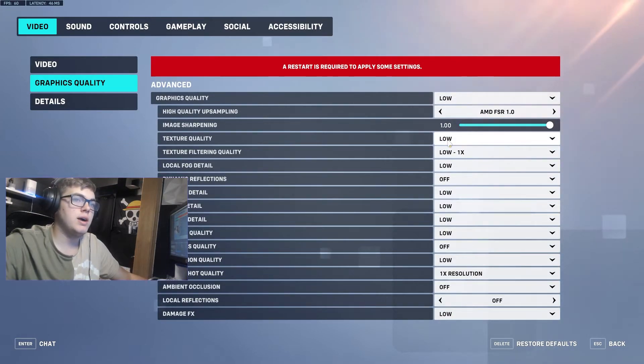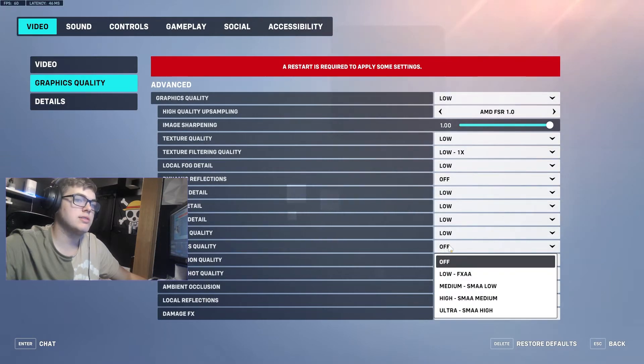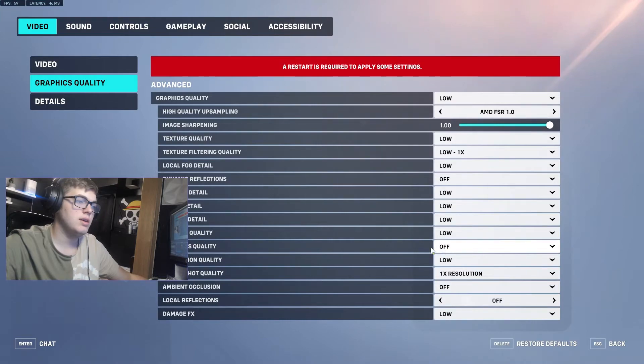Everything else you can copy — set to low. Turn off dynamic reflections and everything else to low, except turn off anti-aliasing quality. Screenshot quality doesn't really matter. Ambient occlusion — turn that off. Local reflections — off and low.